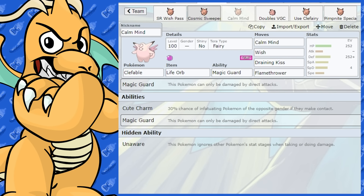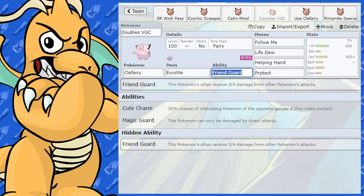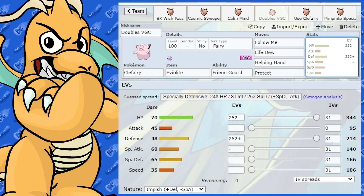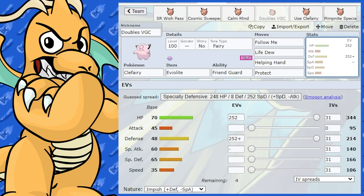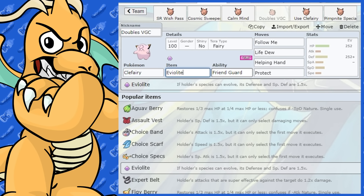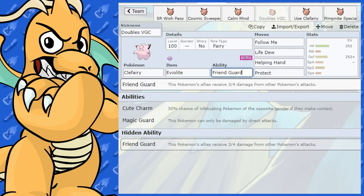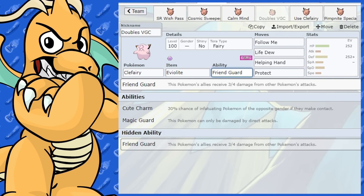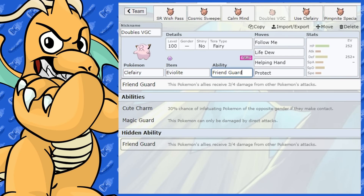Now let's look at doubles. Personally, if I was going to use Clefable in doubles, I wouldn't use it over Clefairy. Clefairy in my opinion is better in doubles, mainly due to its bulk with Eviolite and its ability Friend Guard. Friend Guard reduces damage taken by allies to three-quarters. When you compare that to Clefable's Unaware and Magic Guard, those do nothing for allies — whereas Clefairy does.